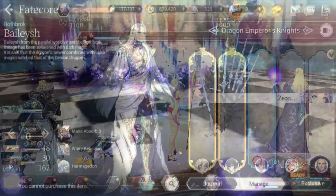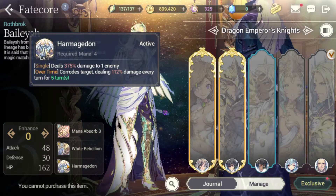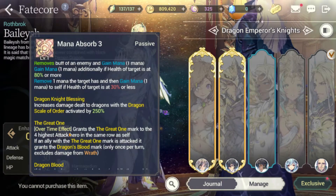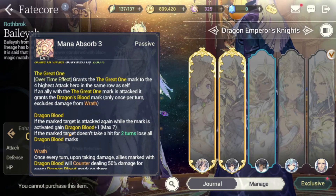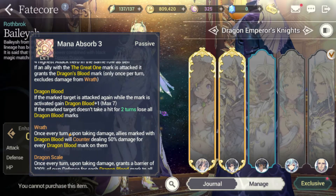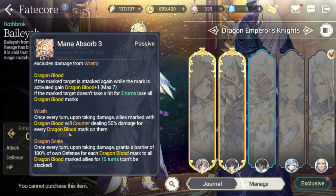Let's take a look at Baelish's Fate Core. It is relatively straightforward — the skills are no different functionally, even if the names are slightly different. The only difference comes through his passive. As with other Dragon Emperor Knights, he has the Great One passive, which activates the Dragon's Blood passive, which leads to the Wrath passive. With Wrath, every single turn when attacked, allies marked with Dragon Blood will counter and deal 50% damage for every Dragon Blood mark on them.